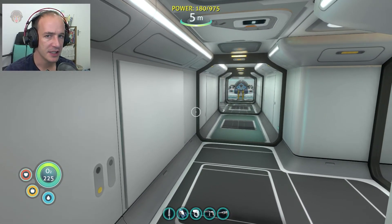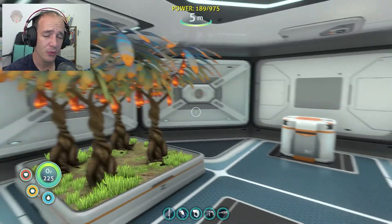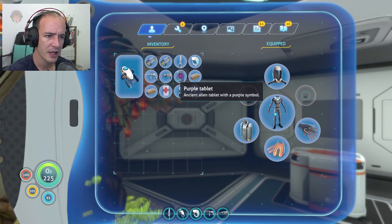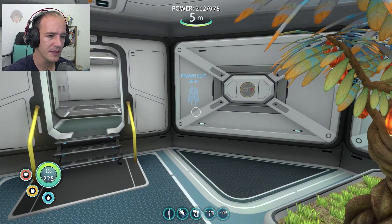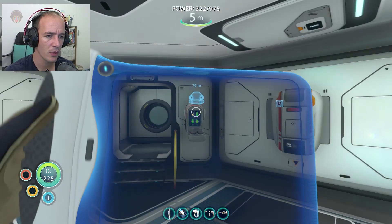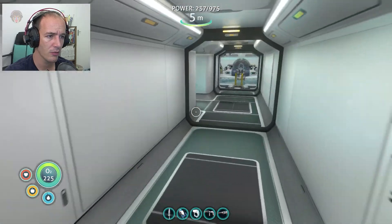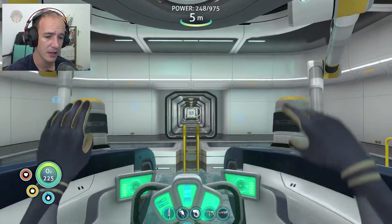Hello and welcome back to another episode of Let's Play Subnautica. Last episode we did go and meet up with the Sunbeam but it got destroyed by an alien base. So what I was thinking today is we should go out and explore that base — that's what this purple tablet is all about. Anyway, got our provisions, batteries, knives, food, water, and a medikit just in case. Everything looks good to go.